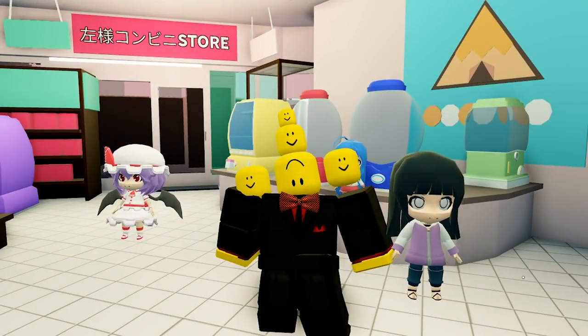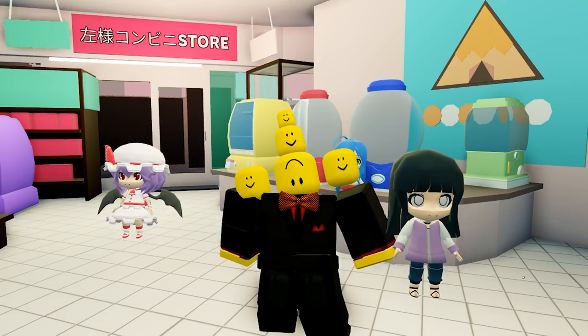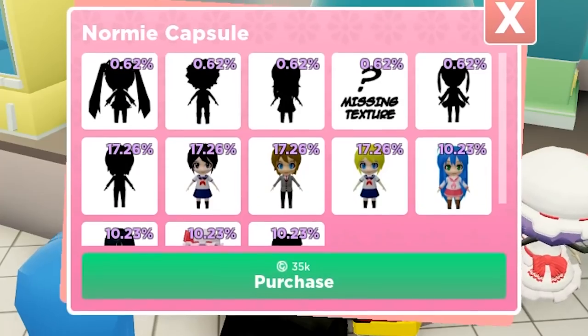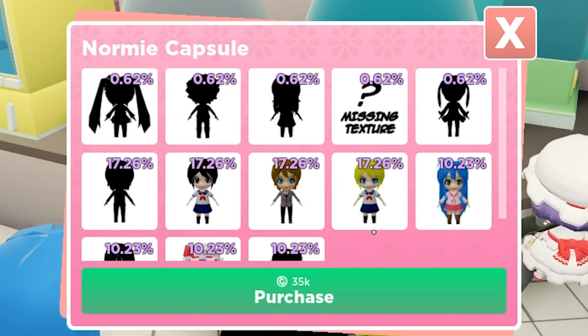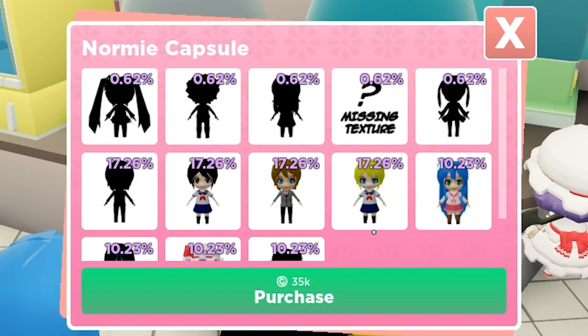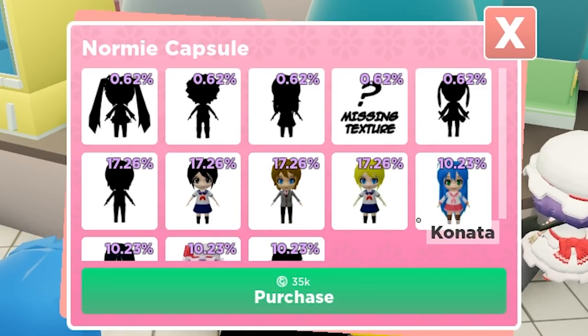We are back at the store with around 600,000 coins. Let's open some capsules! I've decided I want to open up this capsule so we can upgrade our other characters more, and then at the end we will open up the 100,000 coin capsule to end it off, and hopefully get the missing texture one. Without further ado, let's see what we get.